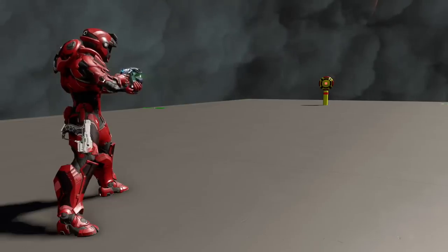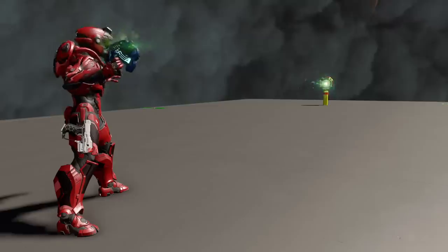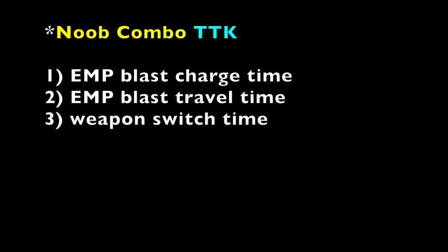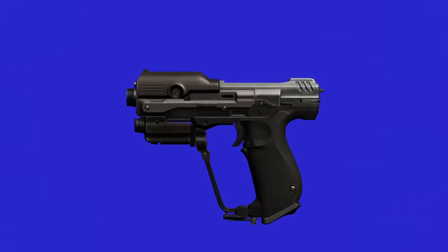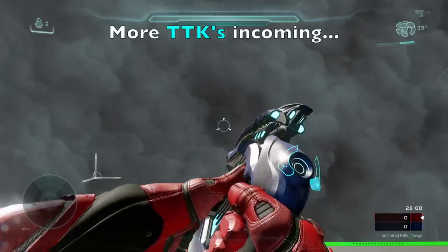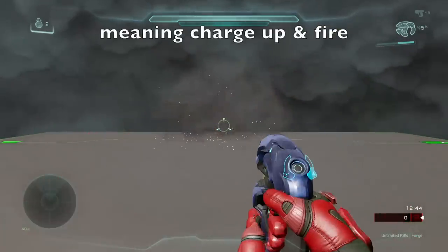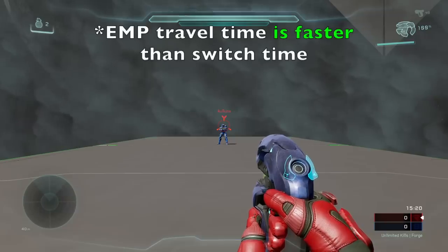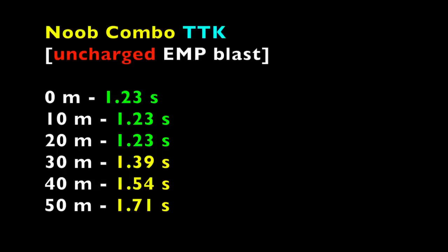Unlike the magnum, whose TTK does not change with distance because it is a hitscan weapon, the plasma pistol is projectile-based, and that will affect the TTK of the noob combo — meaning the noob combo TTK will increase as distance increases. The noob combo TTK depends on a few factors: EMP charge time, EMP travel time, and weapon switch time to the precision weapon. From 0 to 20 meters, the TTK is dependent on the plasma EMP charge time of 0.9 seconds and switch time from the plasma pistol to magnum of 0.33 seconds, which remains constant because the EMP travel time is faster than the switch time within these distances — thus the TTK is unchanged.